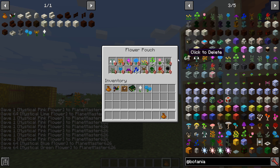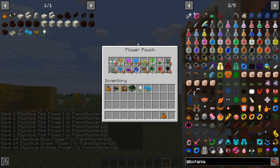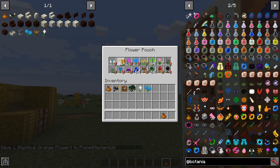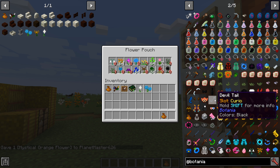Let's take some blues, some greens, and let's go orange. As you can see, each slot can hold up a stack. And if I want some more orange, I can't put any in because they can only hold up to 64. This is useful for when you're out searching, or if you just want to store flowers in a place that's not chests.